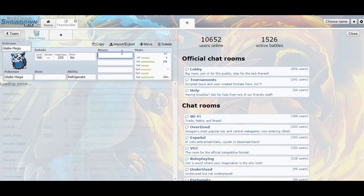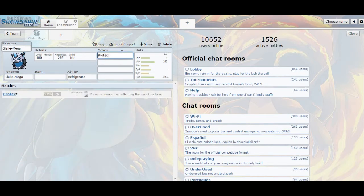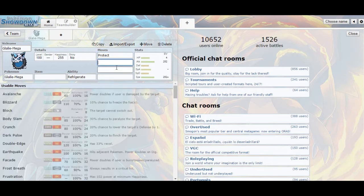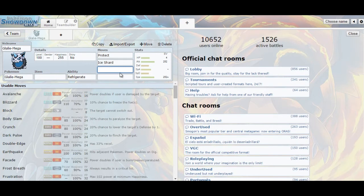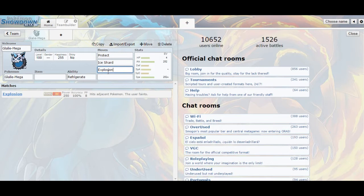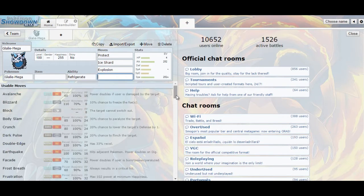As far as the moveset goes, I'm going to run Protect so that I can get the free Mega Evolution, alongside Ice Shard, which is basically the number one reason to run it. It just allows me to hit all the Dragons pretty hard. Mega Glalie also has the bulk to live any one hit from them, so I can take a hit and then retaliate back.